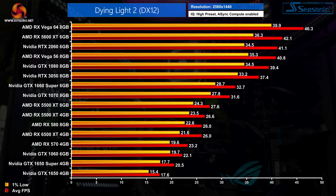Moving up to 1440p still using the high preset, there are lots of GPUs unable to hold frame rates above 30fps. Even the 1660 Super can't handle it at these settings. The RTX 3050 is actually the first GPU able to clear 30fps, with Vega 56 and the RTX 2060 only slightly faster at this resolution.